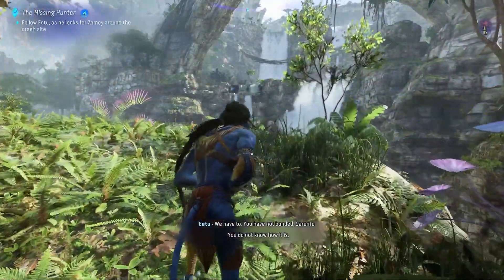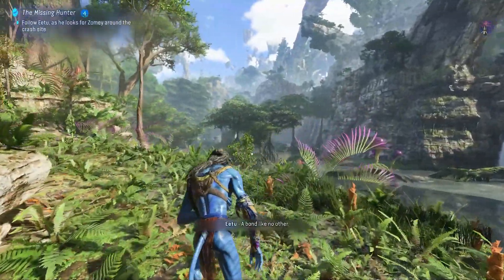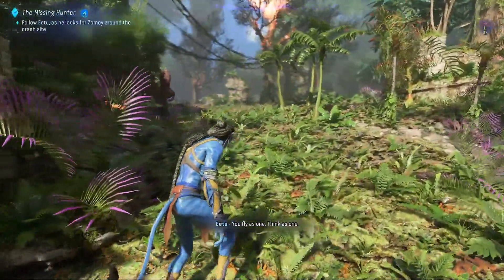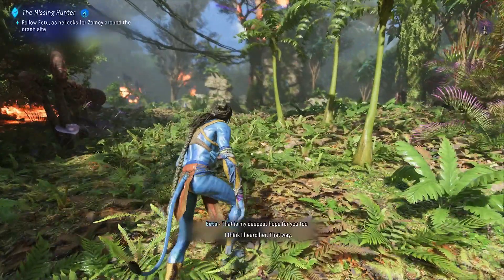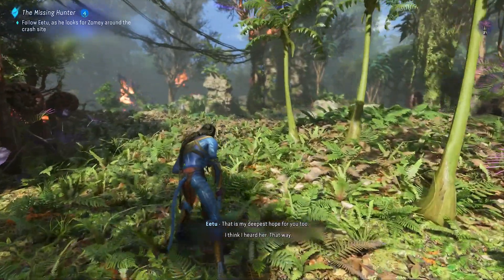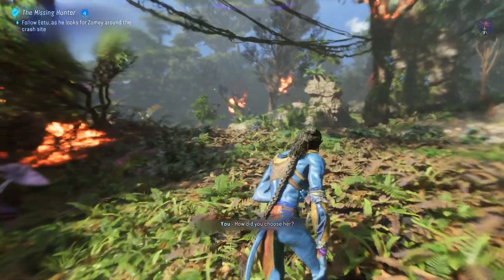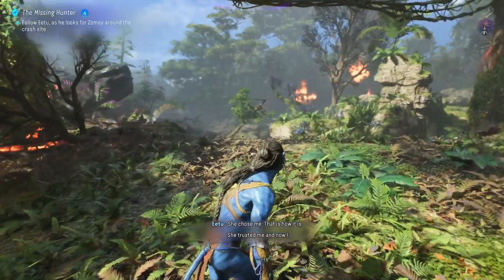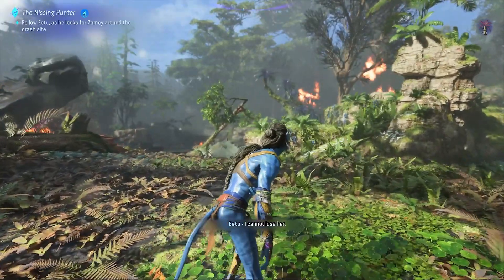You have not bonded. You do not know how it is. Tell me. A bond like no other. I want a bond but the game won't let me yet. I need the Ikran. I hope to have a bond like you and Zomie one day. That is my deepest hope for you two. I think it takes a while to get one. How did you choose her? She chose me — that is how it is. She trusted me and now... I cannot lose her.